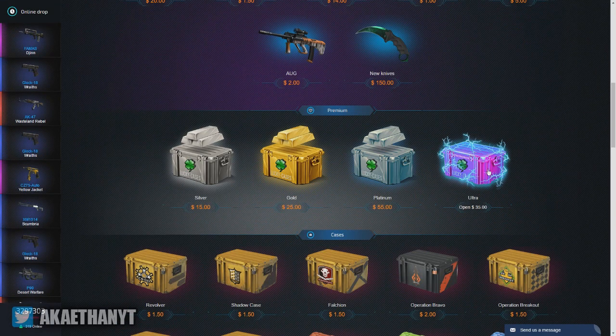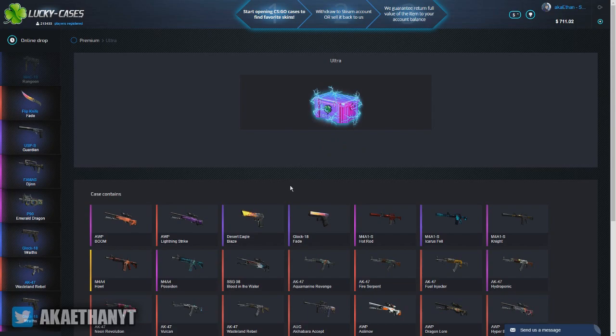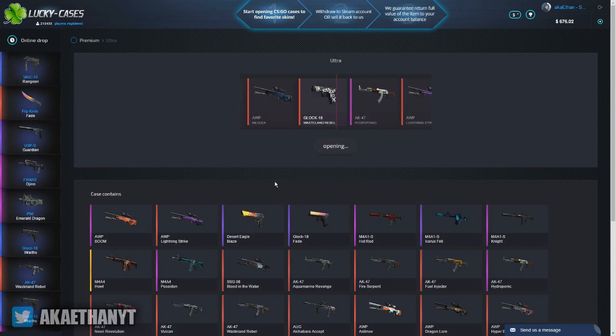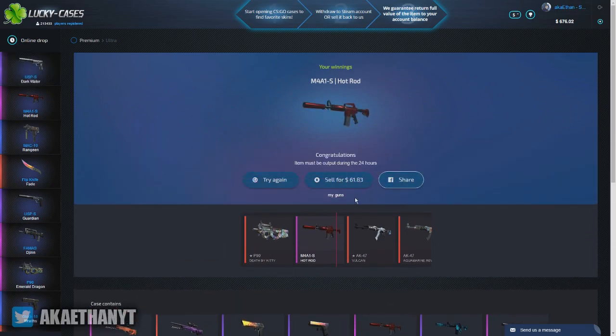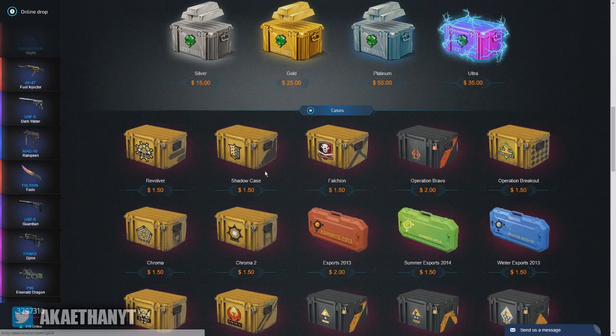I do have a lot of money. I don't know what I want to open — I think I might open up one of these Ultra cases at $35. Oh my gosh, that's good! That was good — I just made profit there.